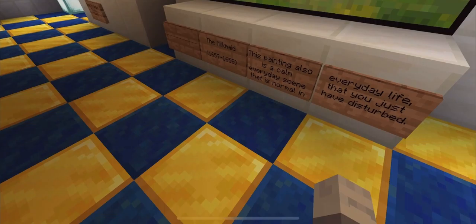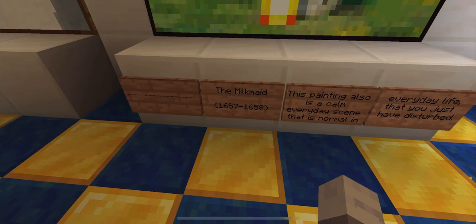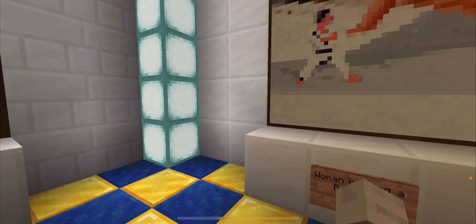Over here, this would be the Milkmaid, which is a very calm scene that is being interrupted as the milkmaid is pouring the milk. A woman would be holding a balance, which is another scene. Vermeer loved using scenes where you get interrupted.